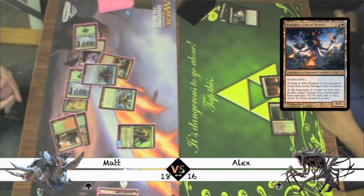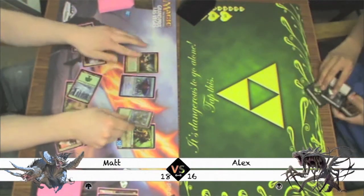Getting himself a Xenagos and an Emrakul. Alex doesn't see a way out so he scoops, giving Matt the win.